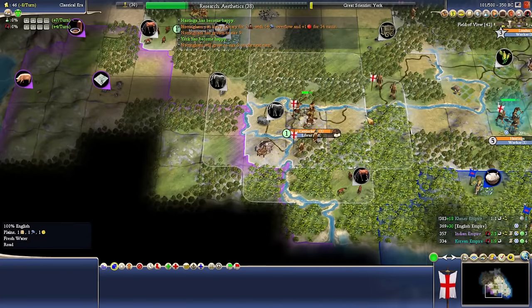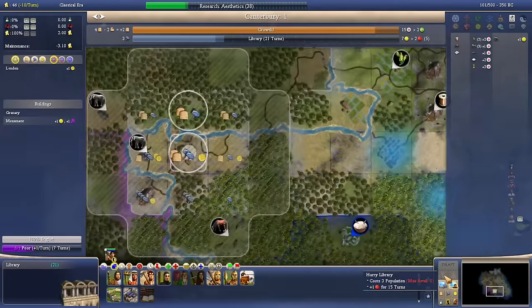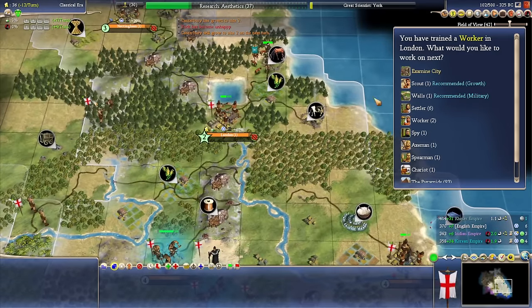Let's not automate these guys — we're going to keep doing some manual chops and builds over here. We're kind of limited on overall happiness right now so our cities can't grow that big. While they're small, they grow back very quickly, so using the rush production is very good.